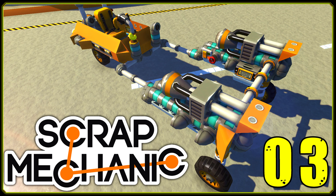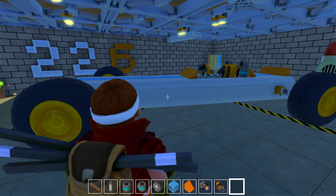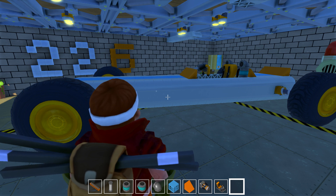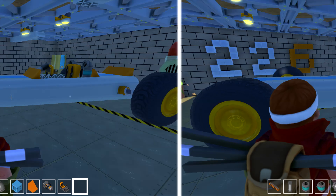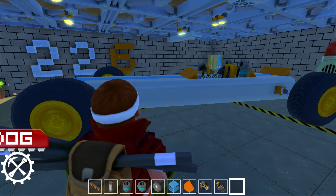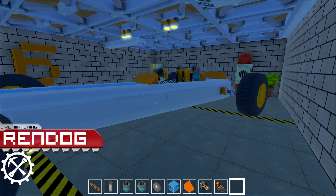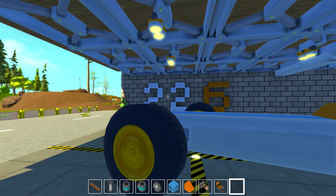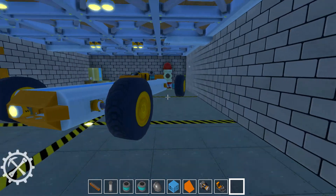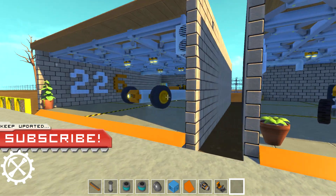Greetings CyberDogs and citizens of the internet. This is Rendog coming at you from another episode of Scrappy Racers. In the previous episode we crafted this magnificent beast known as the Cobra Racer and we managed to get down that drag strip in 22 seconds, which is twice the speed of the Scrapster E-Series which did it in 41 seconds.